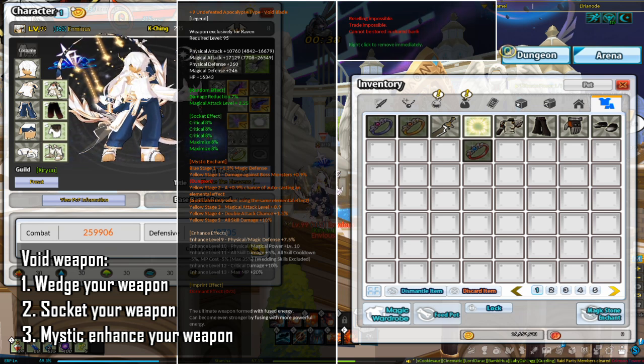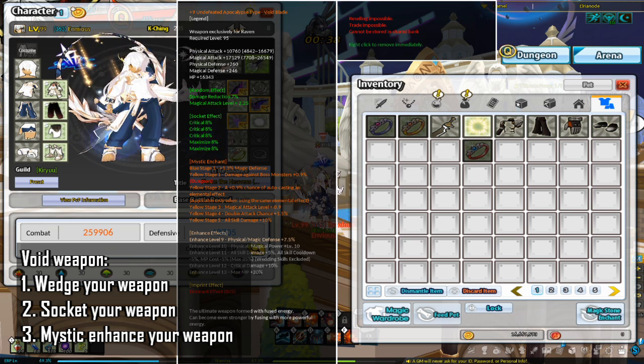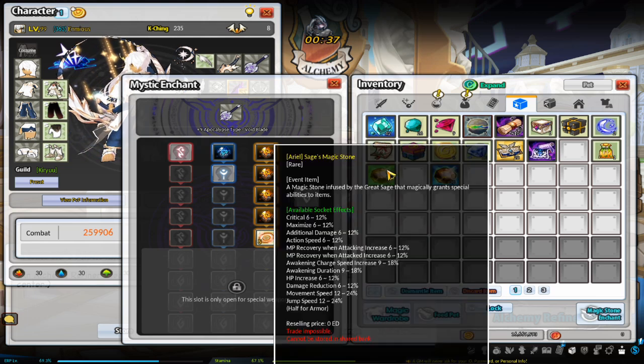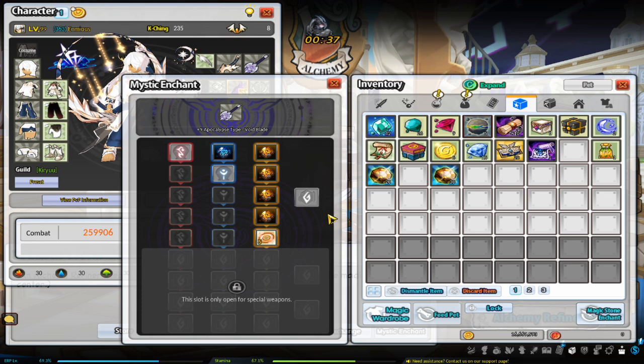The third thing you want to do is mystic enhance your weapon. For information on how to do that, refer to the powering up your void weapon energy discs and mystic stones section of the void weapon guide linked in the description. From this event you should have gotten 50 sage stones for socketing, and a yellow stage 5 disc, so you don't have to grind that.